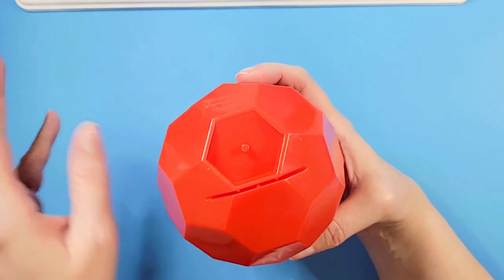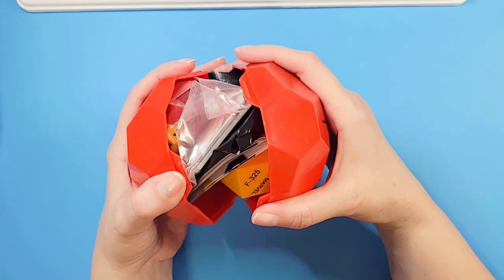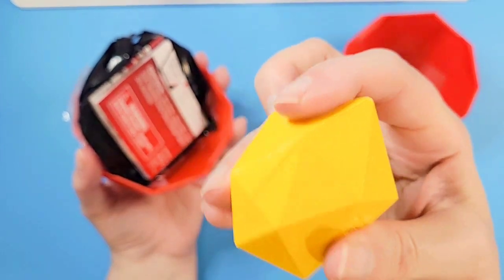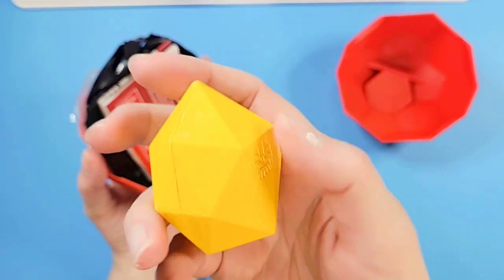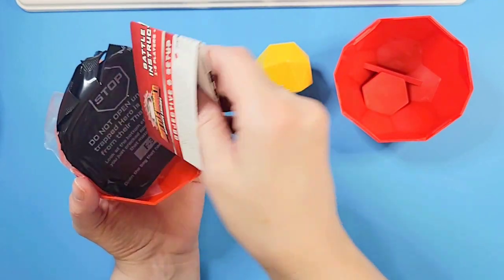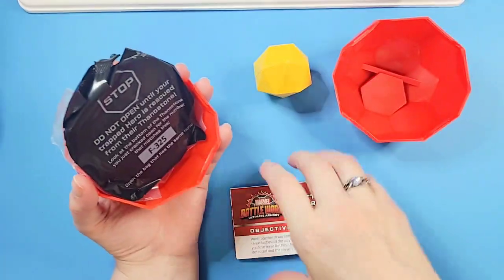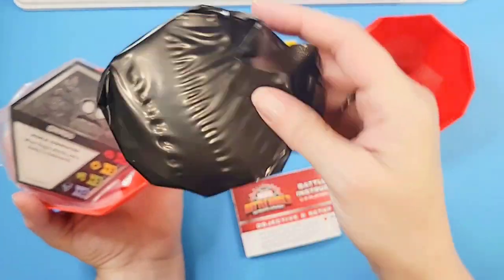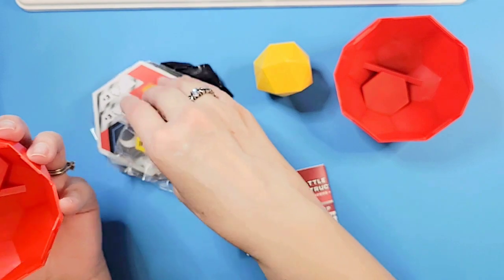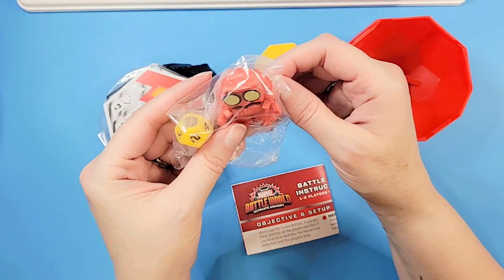It looks like there's a little place here where you might be able to stand your character. Inside we find this little cardboard geometric shape, and I think the character we're supposed to get is in there. This other piece looks like instructions to the game — and cards! Oh, do you get an actual token and then a mystery token?